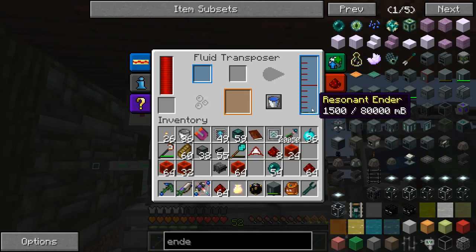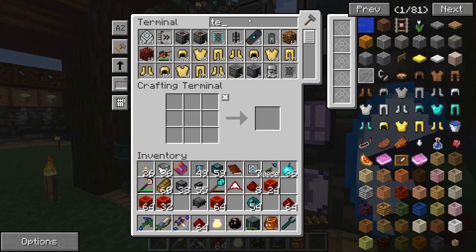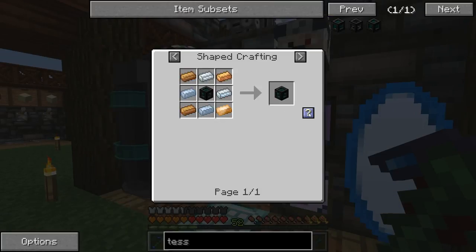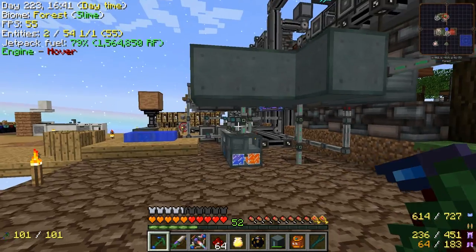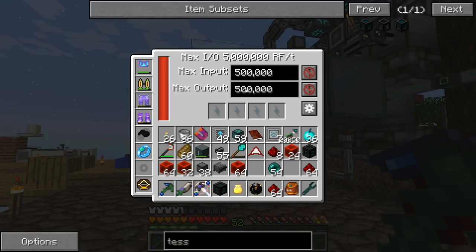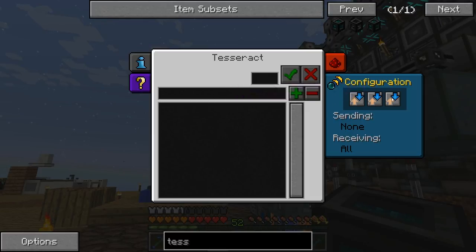We also crafted a tesseract — that's a second one now — and they have no limit to how much power they can send. So we want this right on our power supply. Connect it up and configure it to send and receive — let's call the frequency 'mining,' we'll do items and energy on this. Add frequency, set frequency with a number — okay. Now if we go to the nether we can hook this up to our digital miner.